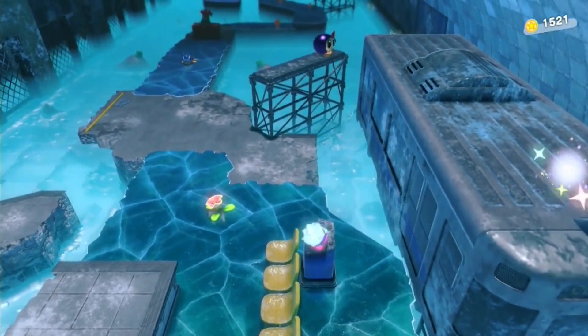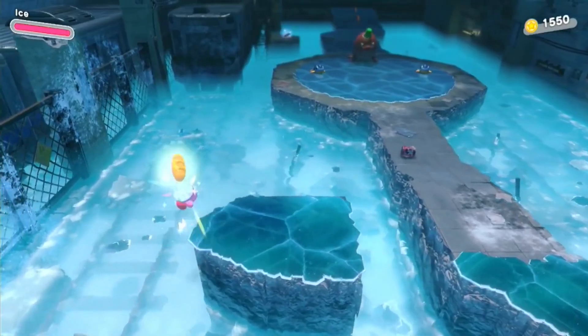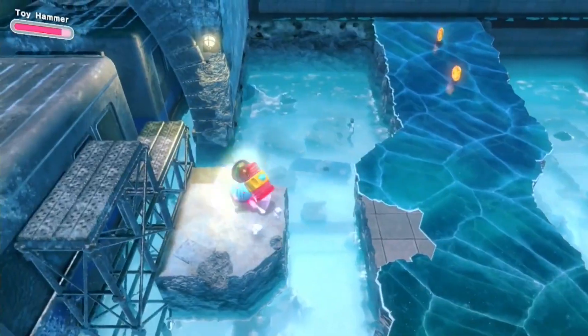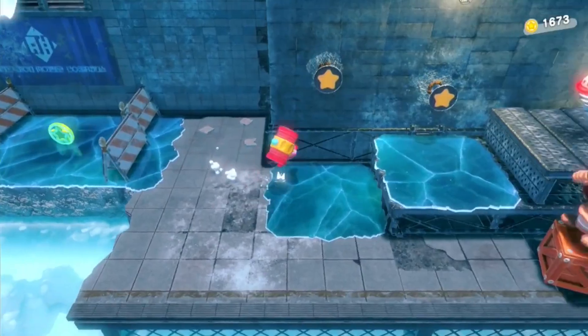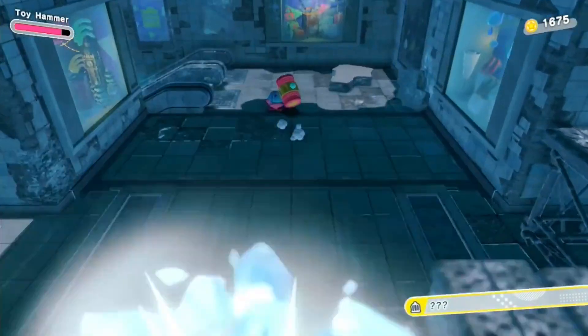As you travel along the icy path, make your way onto this train stationed on the right. Grab a hammer during the mook rush. The second train is right after on the left. Pound the stakes up ahead to uncover the first Waddle Dee. In the next area, you'll find these stakes in the wall. Pounding the ones in the wall with two facing you and one to the side uncovers the first secret passage.